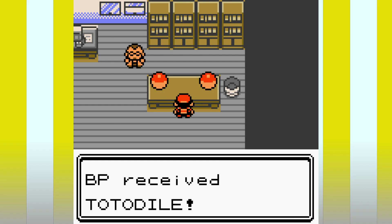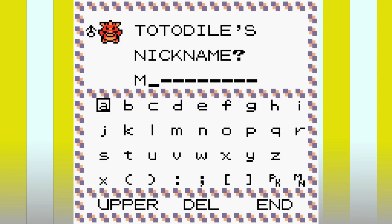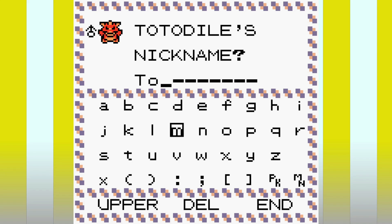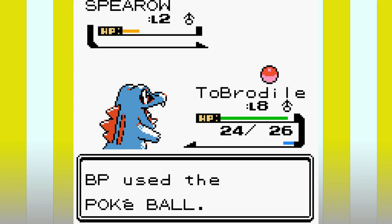We begin by picking our starter. This choice doesn't matter as we'll only be able to use Tackle or Scratch respectively, but I ended up picking Totodile as it has the highest attack stat out of all the starters. The other two have Tackle which isn't 100% accurate while Scratch is, while doing the same damage, so it was pretty clear that Totodile was the pick. We name it Tobrodile and after meeting up with Mr. Pokemon, beating and snitching on a thief, we get given Pokeballs and the run finally starts.